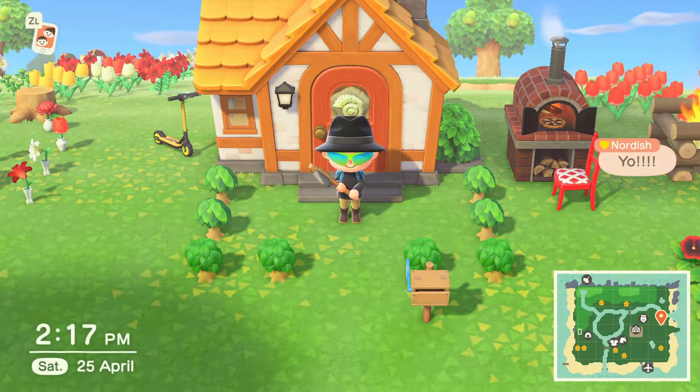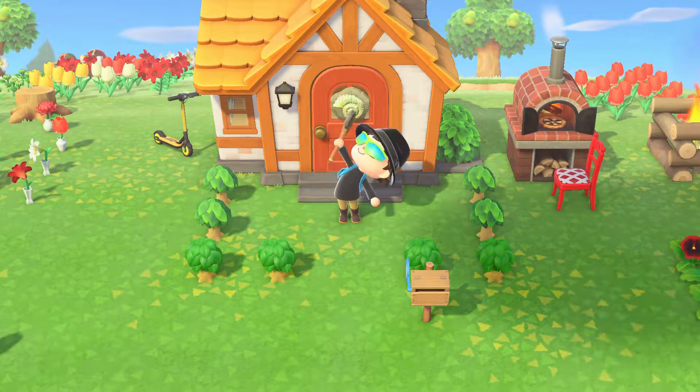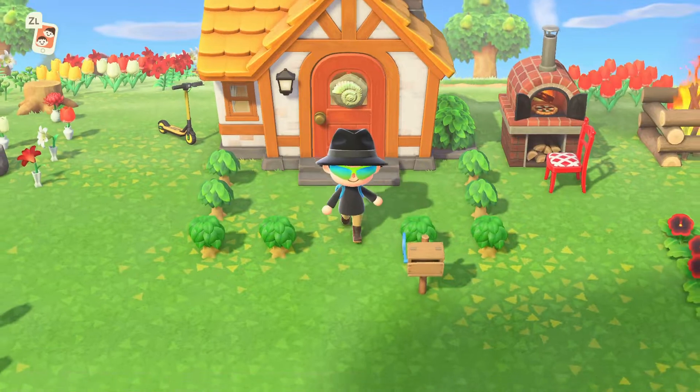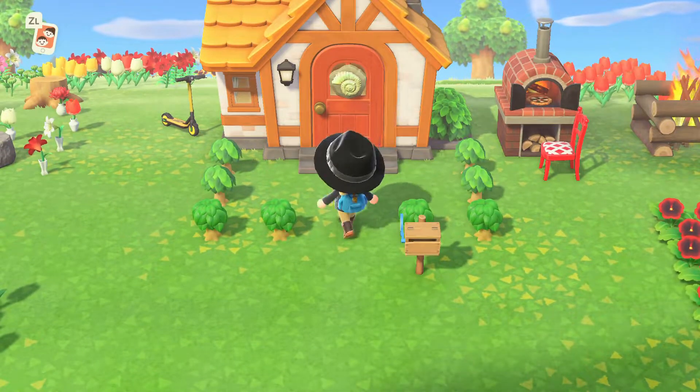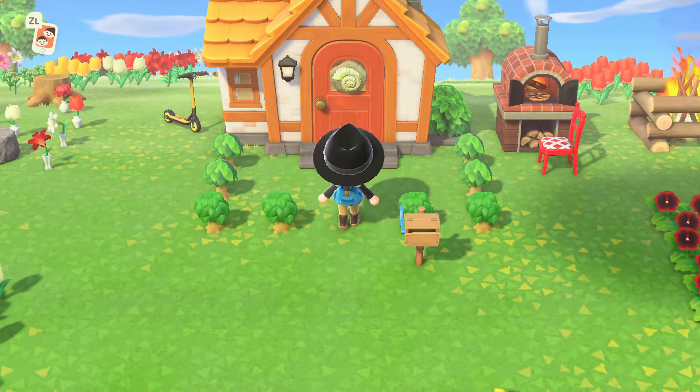Nordish is saying hi already. So this is my island. I'm going to put my axe away because I'm not going to come and attack you at any point. I've only just put some of these bushes in from the new update so they'll be growing soon. But first let's give you a bit of a tour of the house.